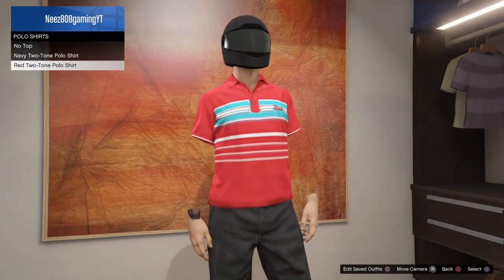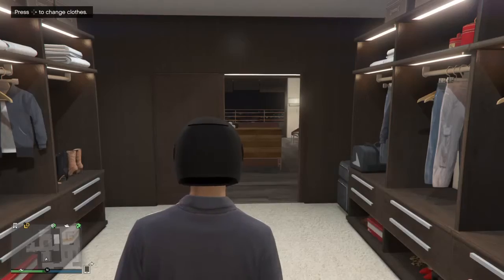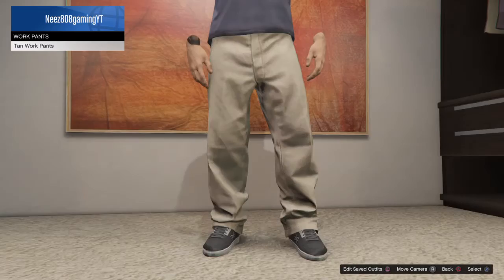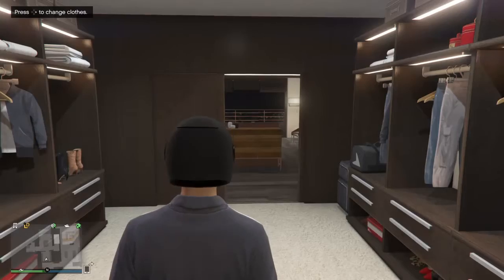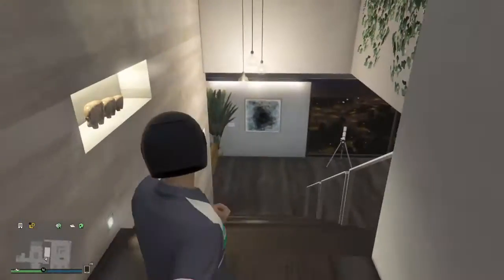After that, go to Polo Shirts and go to either the Navy Two-Tone Polo Shirt or the Red Two-Tone. As you can see, your arms are pretty much invisible. That's pretty much it for this glitch. If you want to change the pants or shorts, you're able to do that — it's not that hard.